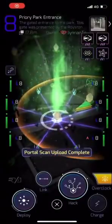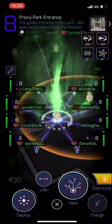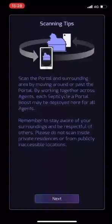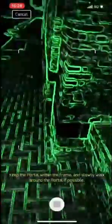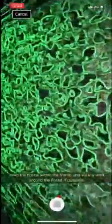Welcome agents to this Ingress video where we're going to have a look at just how many items we can receive from one hack using as many multipliers as we can. You can see on screen that the first thing we're going to do is a lot of scanning — we're scanning this one particular portal which has a fantastic ornament in the middle of it, so that we can trigger a fracker which will give us a two times hack output, the first of the multipliers.